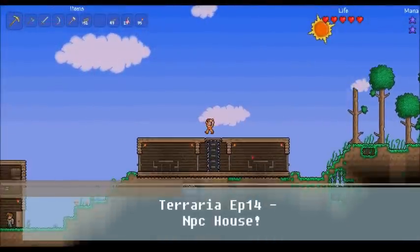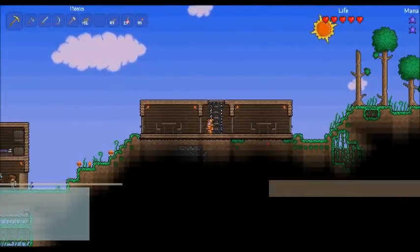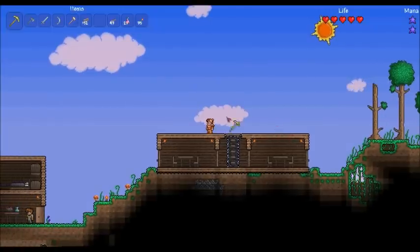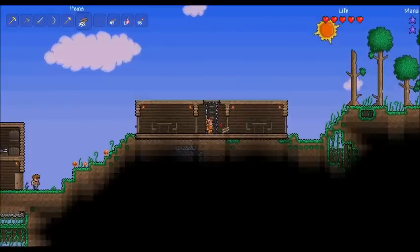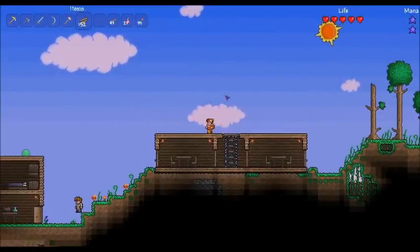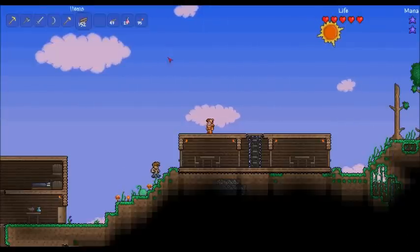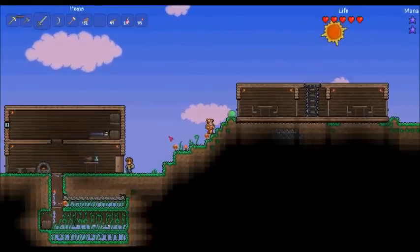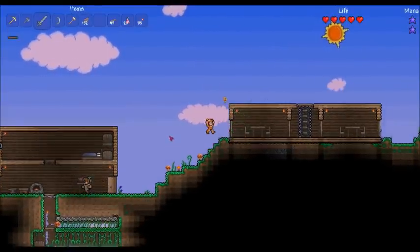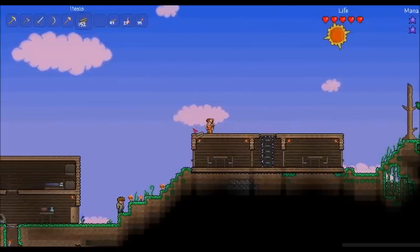Hey guys, this is episode 14. Today we're going to be doing NPC housing. I've already made two rooms, just so I don't get it wrong and mess it up. Basically I'm not carrying enough silver with me right now. We're going to make six — we've already made two — and then if it all goes to plan like I did on my other world, we will have one NPC in each room.